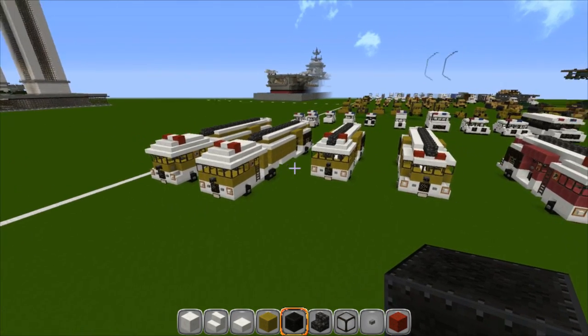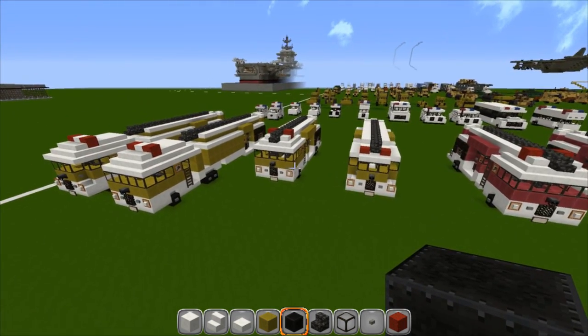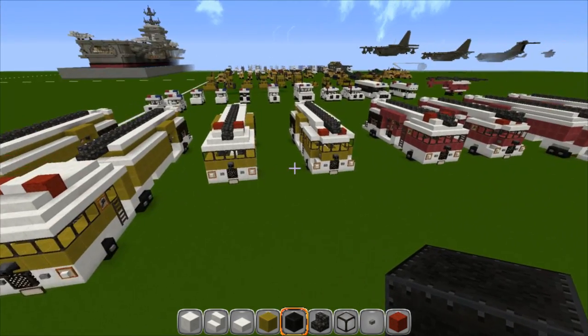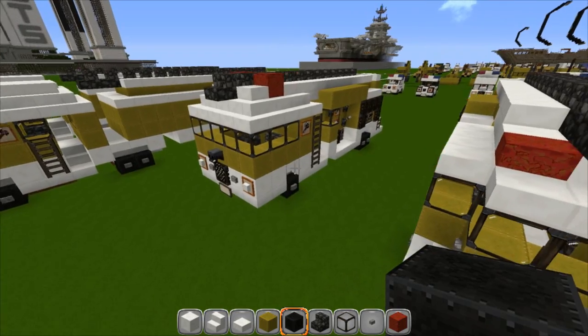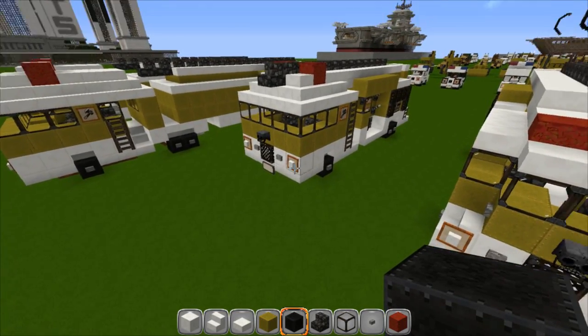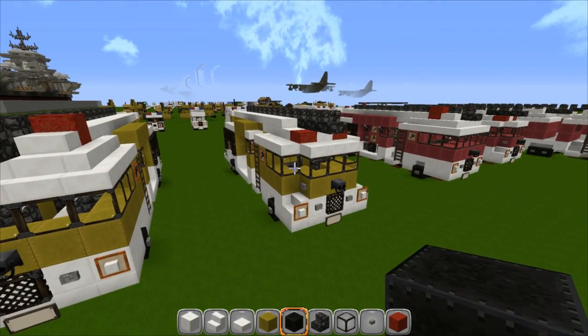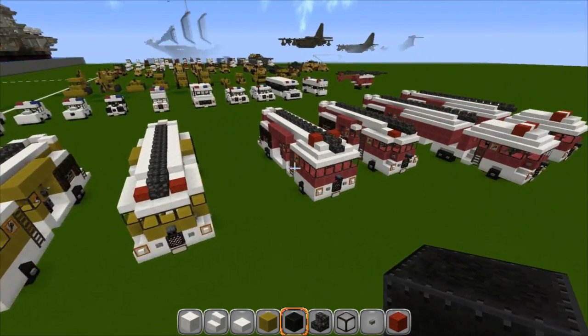Before we get started I'm going to show you a couple designs that I have. There's actually two of them and then they're just extended by a few extra blocks to get the longer ones. We have a small one right here with a regular flat front, and I just changed a couple blocks on the front to give it a different look. You can make them out of yellow or red.